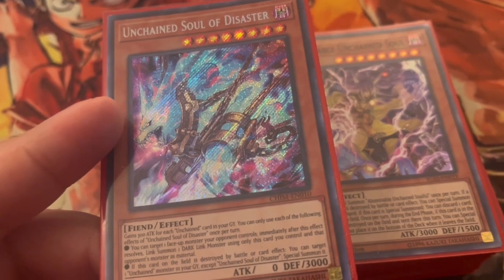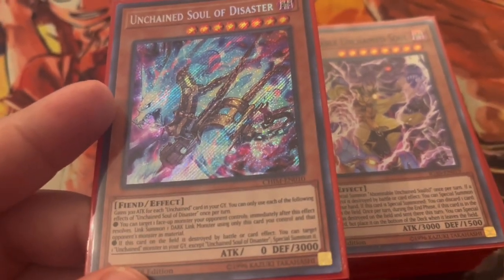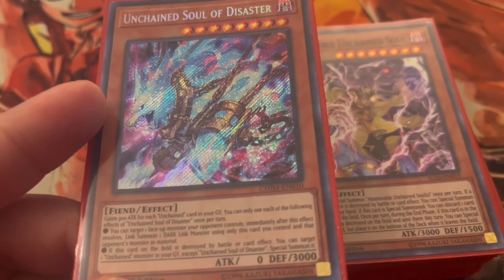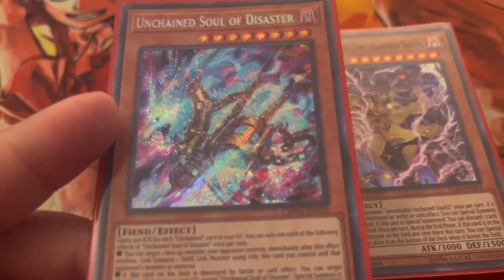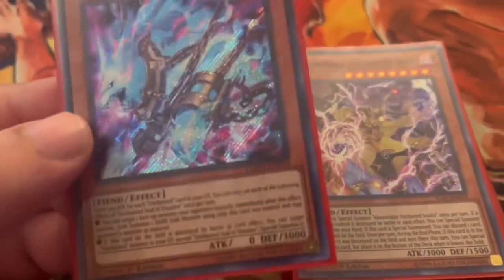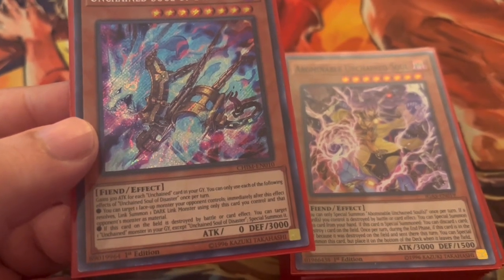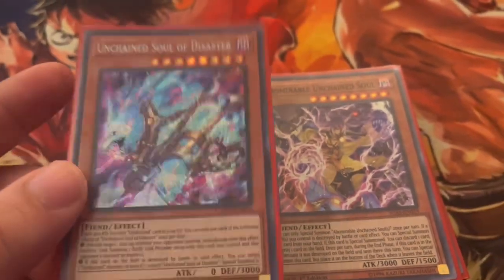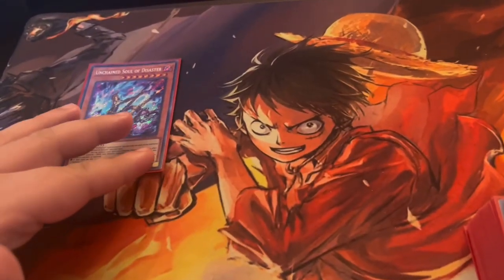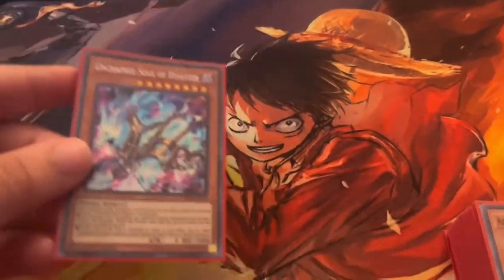Unchained Soul Disaster gains 300 attack for each Unchained monster in your graveyard. As an attack effect, you can target one face-up monster your opponent controls and immediately after this card resolves, link summon one Dark link monster using that monster as material. If this card is destroyed by battle or card effect, you can target one Unchained monster in your graveyard and special summon it. It's a fantastic one-of — heavy D.D. Crow bait — but dead in hand, so you only want one.